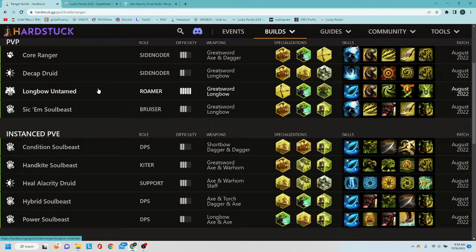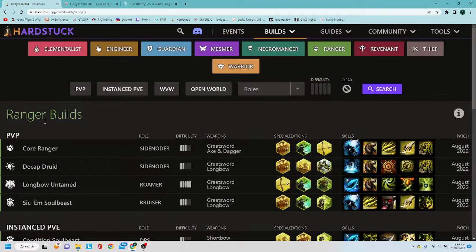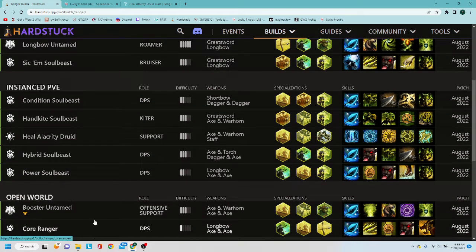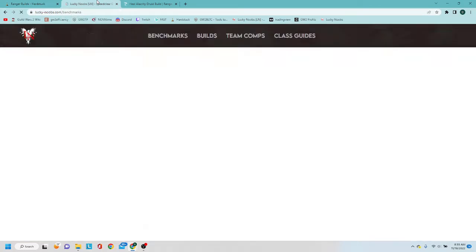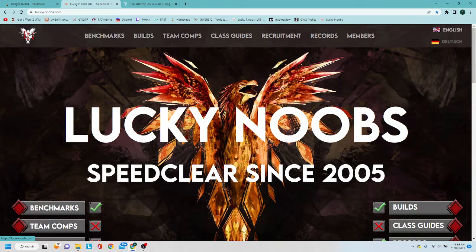Hardstuck also has PvP stuff, which is a whole different ball game. This is the Hardstuck website — great for a lot of information, especially open world and PvP builds. If you want to get into the real minutia of high-end endgame builds, then Lucky Noobs is where I would suggest going — it's geared entirely towards raids and endgame content.